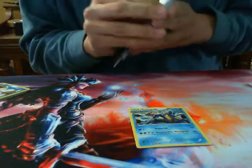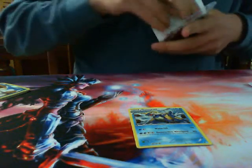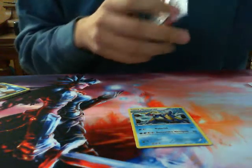I guess an ability to discard an energy isn't that bad for four if you're using Blast Fights.